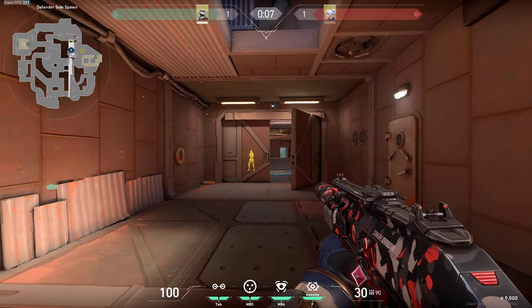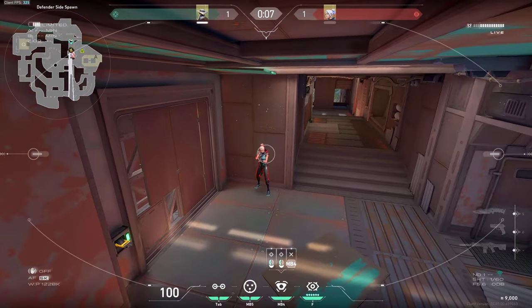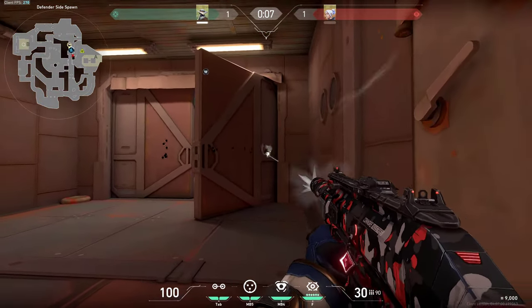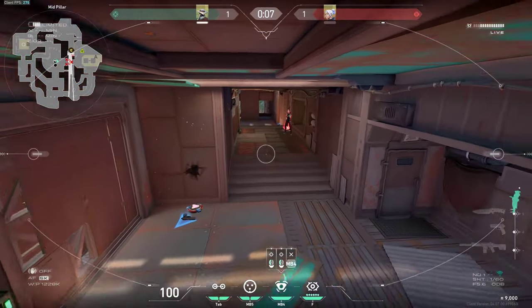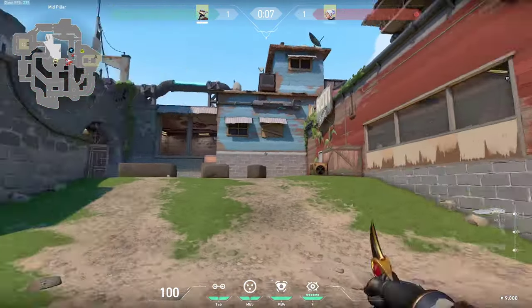In tube there are two spots which you can wallbang. Firstly, those are the doors — they are very easy to wallbang. You can kill a guy either like this or even like that — these walls are pretty much paper thin. The other spot you can wallbang in tube is this one, however you can wallbang this only from mid or from top mid. If the enemies are in this area, you can get a kill on the guy who's in the tube.